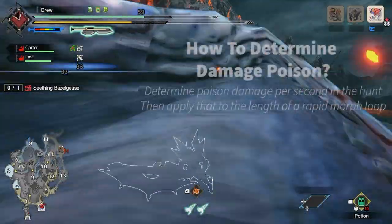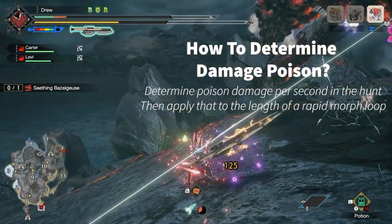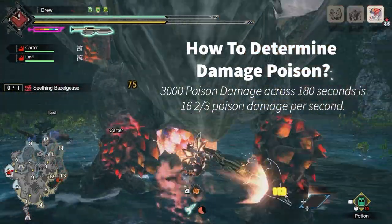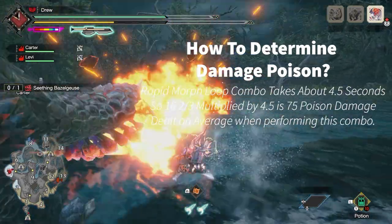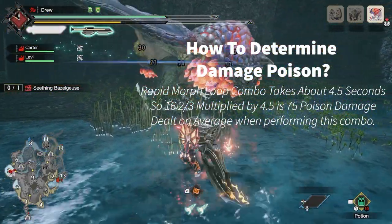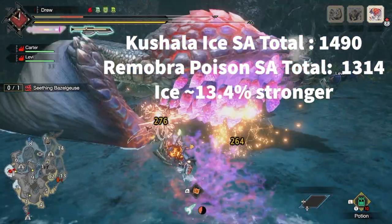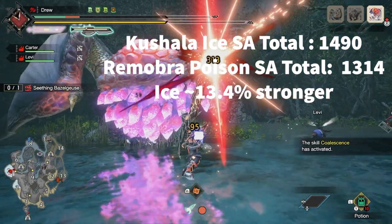The way I see us getting a rough idea of our poison damage across an entire hunt is taking the length of my hunt — 180 seconds — and determining how much poison would be contributing to the whole hunt per second. So this would be 3000 poison damage divided by 180 seconds, which is 16 and 2 thirds. A Rapid Morph combo string takes approximately 4 and a half seconds to perform. So we multiply this by 4 and a half to get 75 poison damage that would be dealt during a Rapid Morph combo. Similar to combining ice damage, we add our poison damage to this for the Remobra Switch Axe, and when we add this together, we get 1,314.